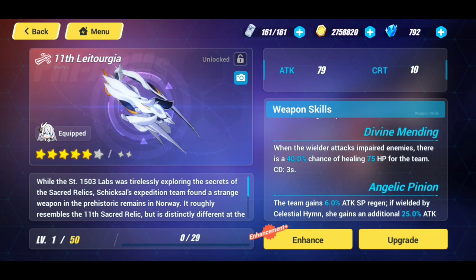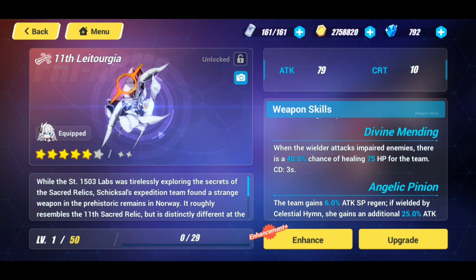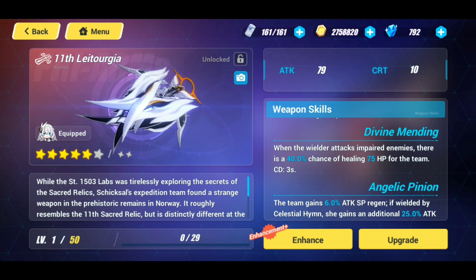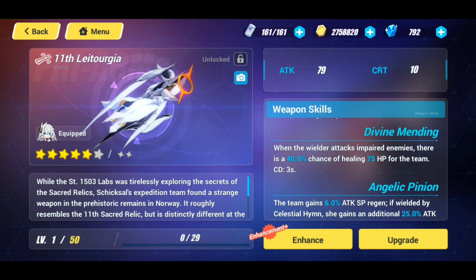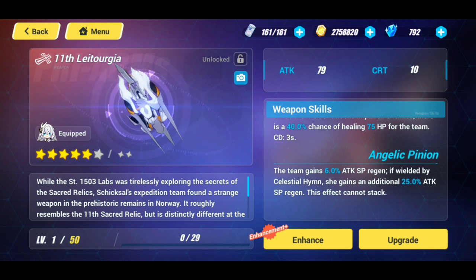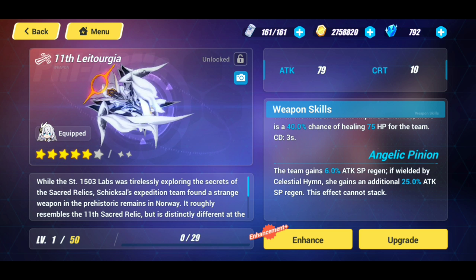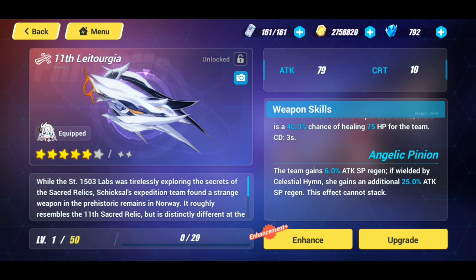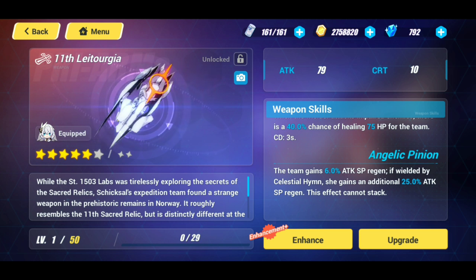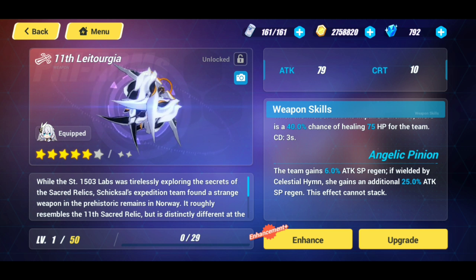We also have Divine Mending — when the wielder attacks impaired enemies, there is a 40% chance of healing 75 HP for the team. The 40% is a little on the low side, I would have liked to see that higher, but it's a great skill to have in general. Good for survivability, great for Abyss and Memorial Arena. And then the Angelic Opinion — the team gains 6% attack SP regen. If wielded by Celestial Hymn, she gains an additional 25% attack SP regen, and this effect cannot stack. SP regen is exactly what you're looking for with Celestial Hymn — you'll be doing ultimates and weapon skills more often, which is always a good thing.